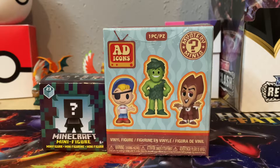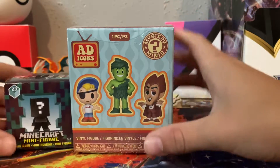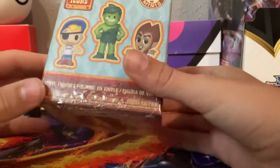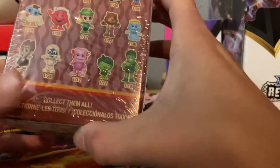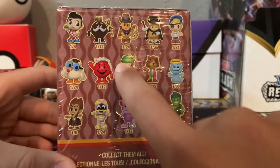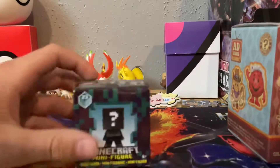Hey guys, Mitchell Boys here, back with another video. Today me and Pokekid26 are opening these blind boxes. He's at the store and he got a Minecraft mini figure, and I got Ad Icons — those are like older ad characters, like Lucky Charms, Kool-Aid Man, a lot of those. So Pokekid26 is gonna go first.